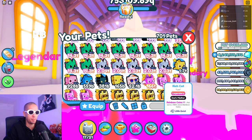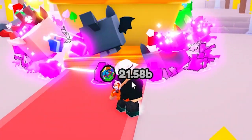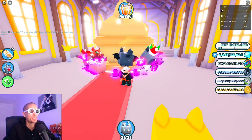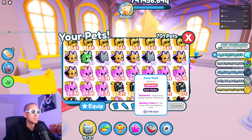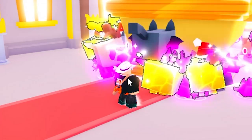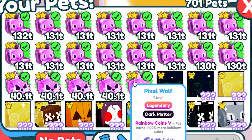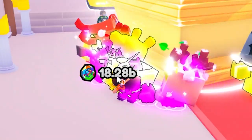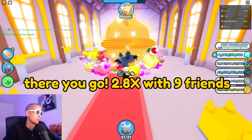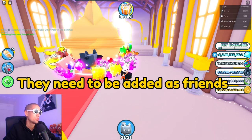I was getting like 14 to 18 billion per tick before — let's see what happens now. Okay, 22 billion per tick, a bit better but I was hoping for way more. I tried adding different pets but I'm getting about the same result and these are much weaker pets — only 40 trillion. Now I'm getting less, around 17 to 18 billion. I need my friend boost to be 2.8x instead of 1.4x — right now my coin multiplier is 1.4x because I only have four friends here.